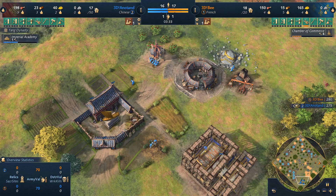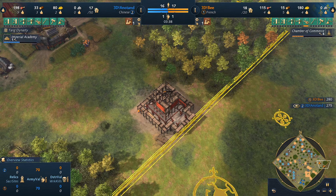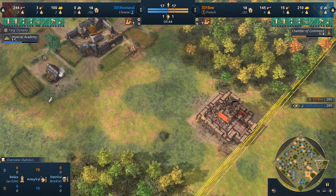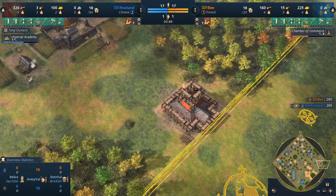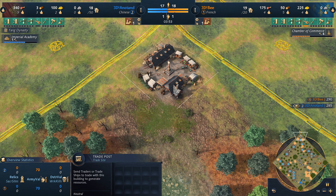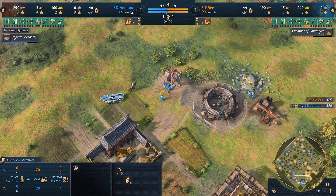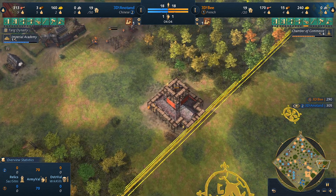Hold on — it's the Chamber of Commerce for 3DB! He's going to go for trade, which is an interesting approach, so it won't necessarily be a heavy feudal age push. He might still get a stable and look to get a French royal knight out early. The question is does he trade to the post in the north or go all the way across the map for a better return? And look at the number of sheep — 18 there! Things are going to be different in this match.